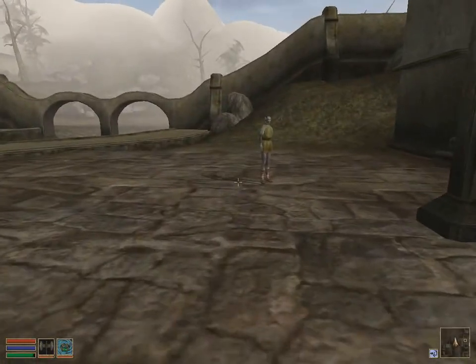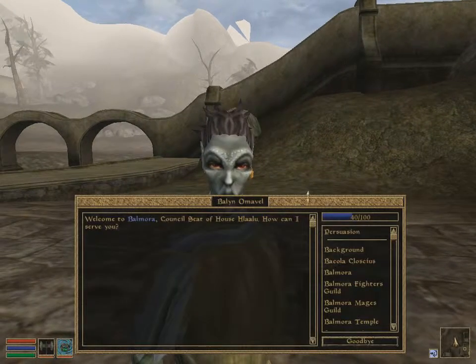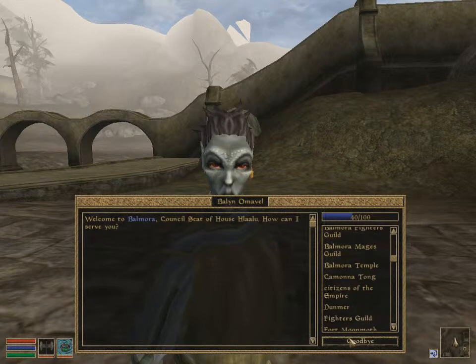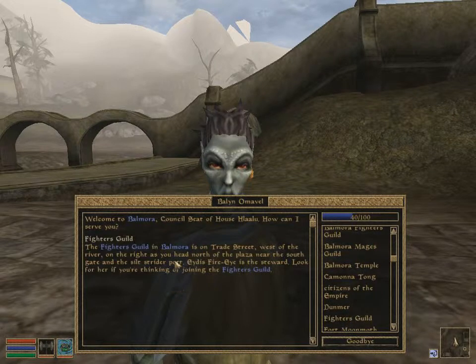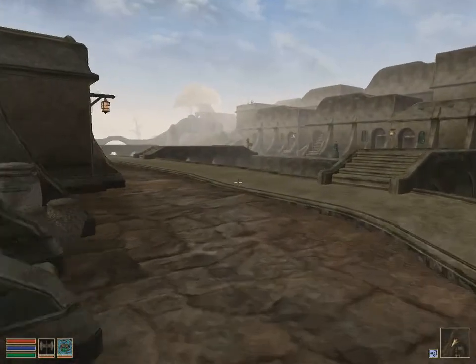Integrate into society, that's the way I'm looking at it. Speaking to a traveler — Balin Omarvel, nothing of interest. Fighters Guild maybe? The Fighters Guild in Balmora is on Trade Street, west of the river, on the right as you head north, on the plaza near the south gate. The guild steward is Itha's Fire Eye — seek her out if you're thinking of joining.